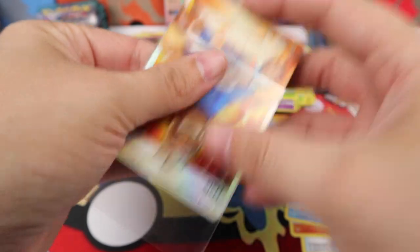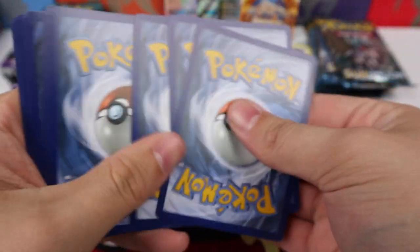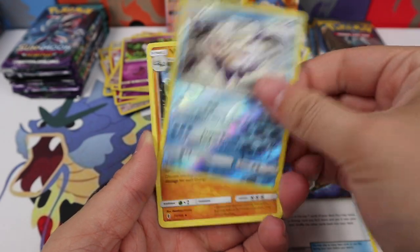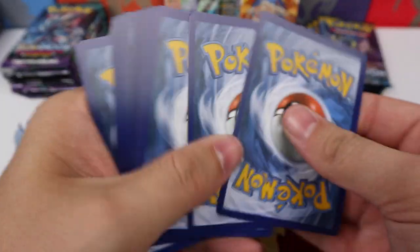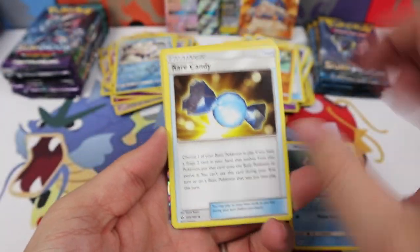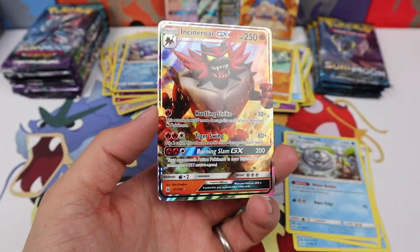We have Komala, Energy Electrode, an Aqua Patch, Vanilluxe Reverse, and a Whiscash. We have Wishiwashi, Rare Candy, a Ribombee, Primarina, and an Incineroar GX — coming from Sun and Moon.